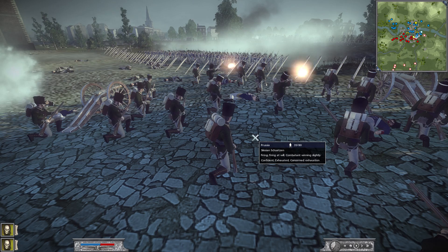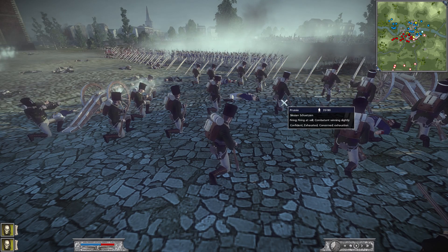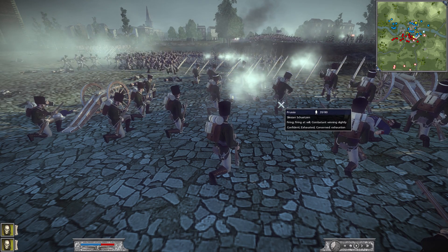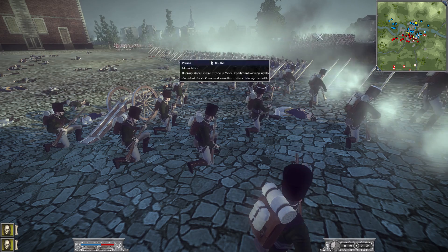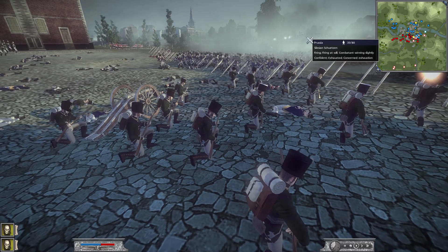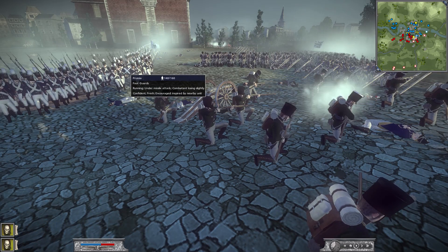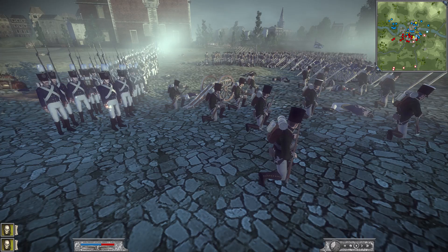They've stopped — this is going to be brutal. Trying to get into melee before they can fire — good idea. Highland foot going around the back, and the 42nd Black Watch coming through — that's an elite unit. Foot guards coming in, also quite an elite unit. Looks like they will be able to shoot because they're not in melee, so that's good.